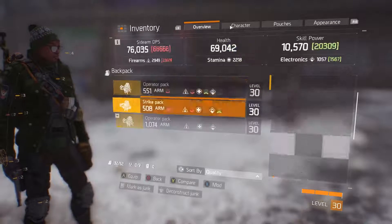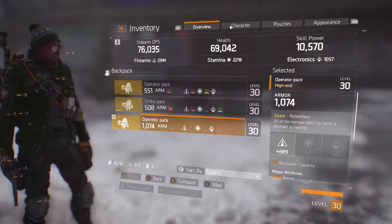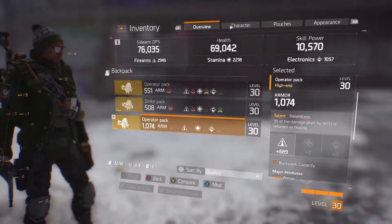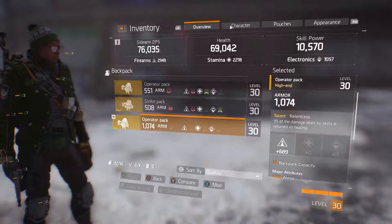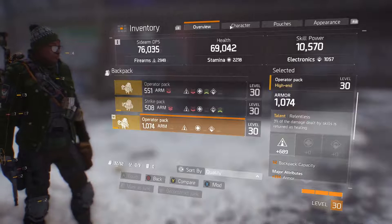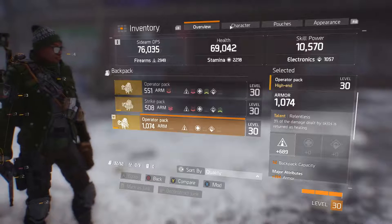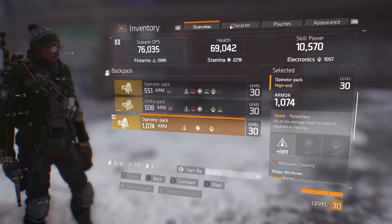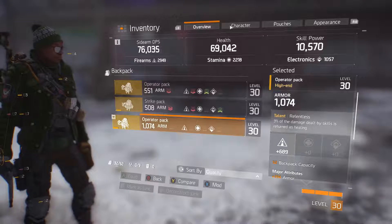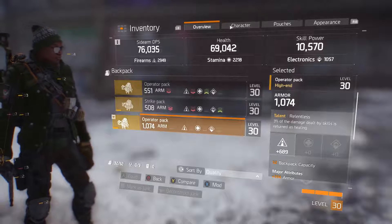Moving over to the backpack — we have relentless: 3% of damage dealt by skills returned as healing. As you guys know, I run a lot of smart cover, and when I hit smart cover I get a lot of high crits. 3% damage off of a 110,000 hit from an SMG is a lot of healing back to you. Even if it is 3%, it's very good consistent healing, and it jumpstarts the healing recovery so your bar will start automatically filling because healing has already started.